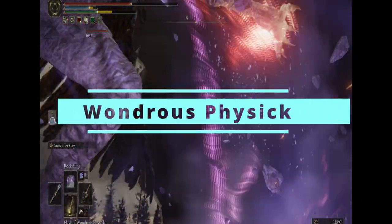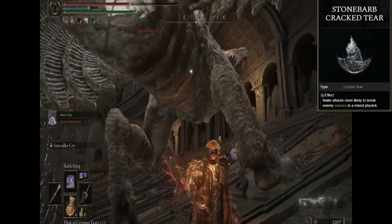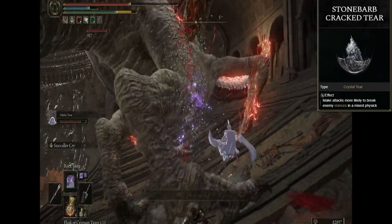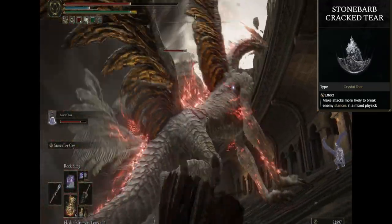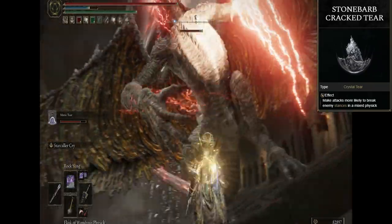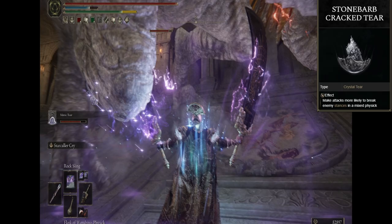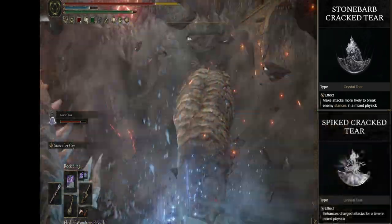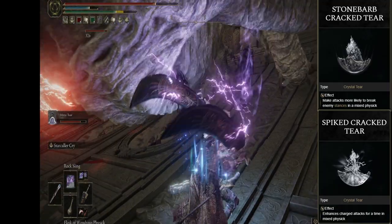For our Wondrous Physick, I use the Stonebarb Cracked Tear, which increases the chance to break enemy stance. All of these things stack on top of each other to make this build a machine at breaking enemy stances. We also use the Spiked Cracked Tear to enhance charged attacks, as I chose to go full force into that hand-to-hand combat.